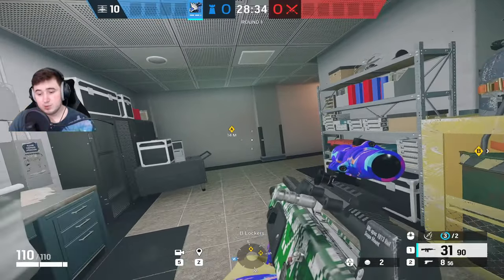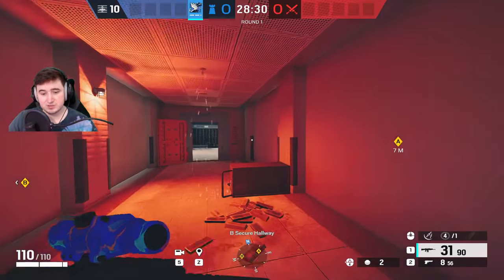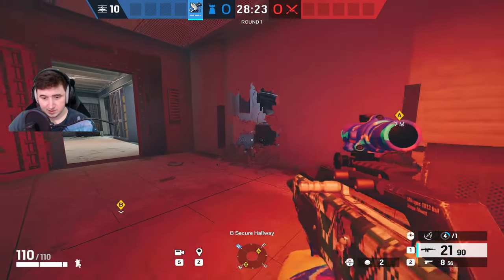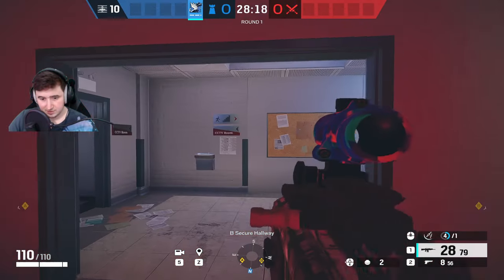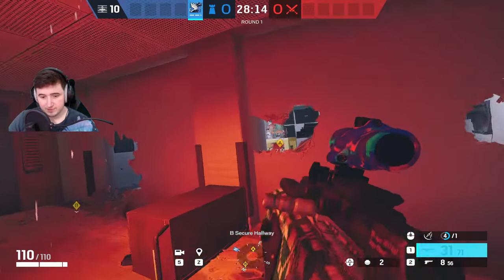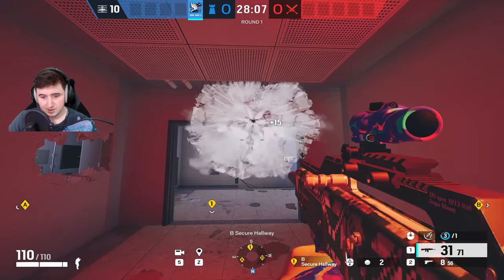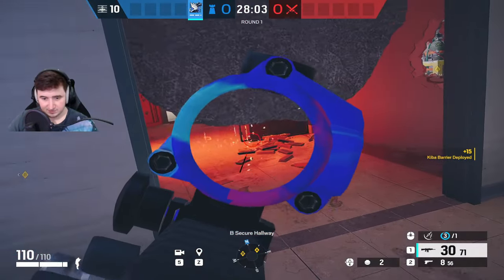Now we're on Bank. The way I like to play Azami on Bank is to hold server, but I also put some on site to make it easier to hold if you lose server control. First I'll quickly set up the rotates: reinforce this wall with peak holes along here, maybe some along here as well, and open this. One problem when playing this red hallway — if I'm peeking these holes, I'm visible from the hatch so you can see my legs. So I put the first one to block that off on the top of this doorway. Now nobody on the hatch can look down and see into the red hallway.